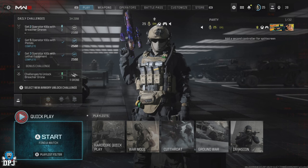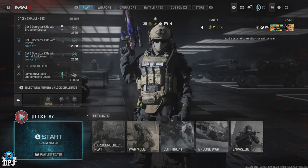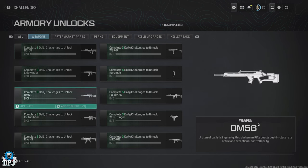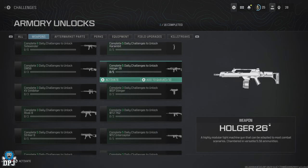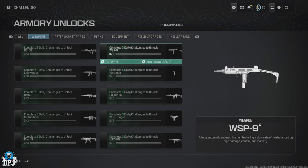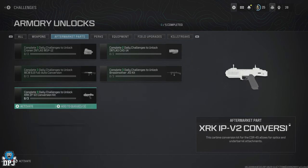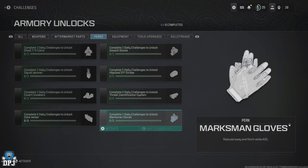Upon hitting level 25, you gain access to the Armory unlock challenge system. From the in-game menu press Y or triangle (not sure what this will be on PC). You'll see a pop-up for Armory unlocks with several tabs: all, weapons, aftermarket parts, perks, equipment, field upgrades, and killstreaks.